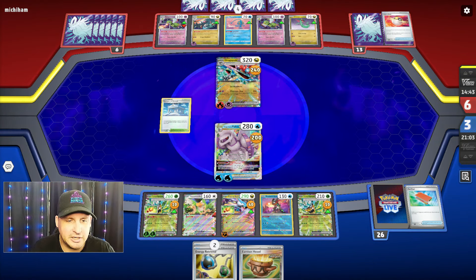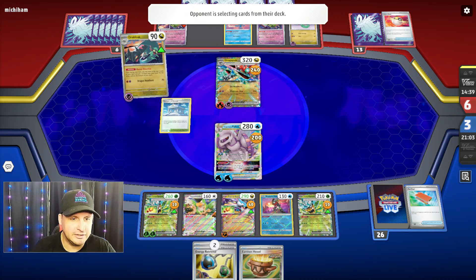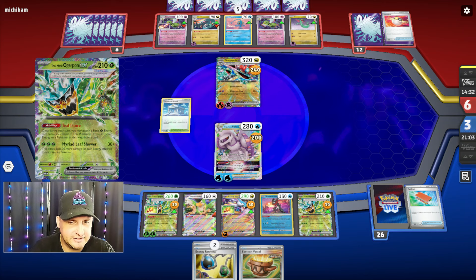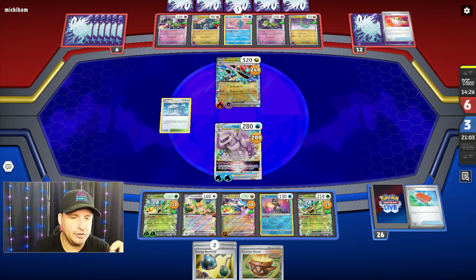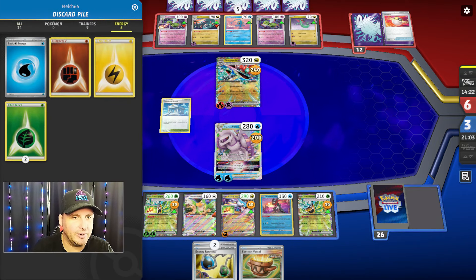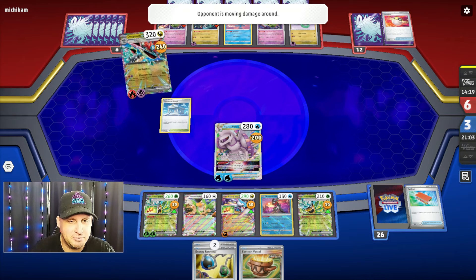I can even Earthen Vessel to get some more energy out, but I don't think I want to because the cards I had are already at the bottom and I want to leave them there and try to find a Sada's. So I'm gonna Energy Retrieval the grass and come up with the Ogerpon to take the knockout because we should be okay — they can't put all 60 on.